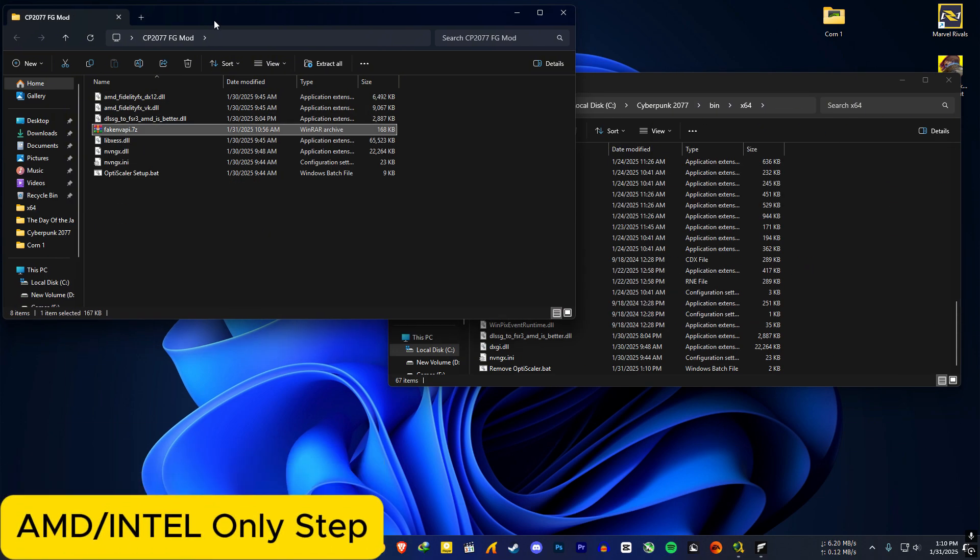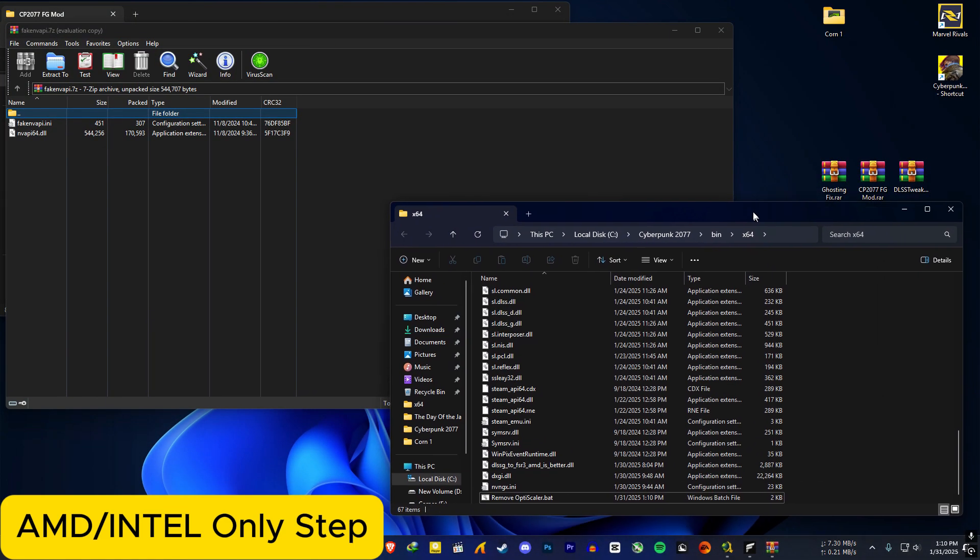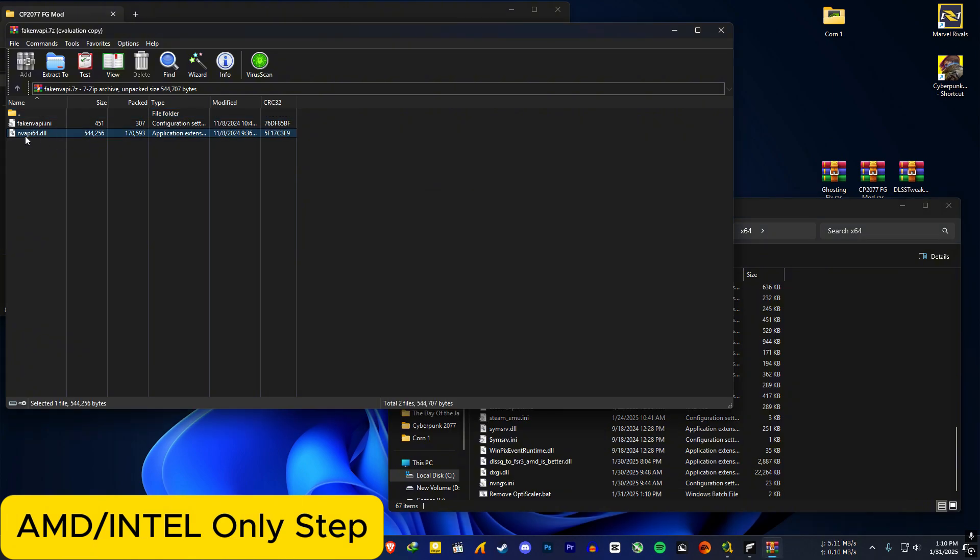If you are an AMD or Intel user, open the fake nvapi zip file and extract the nvapi64.dll to where you installed OptiScaler — the Cyberpunk exe location. NVIDIA users do not need to do this step.